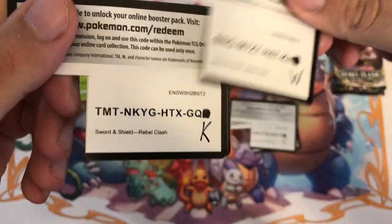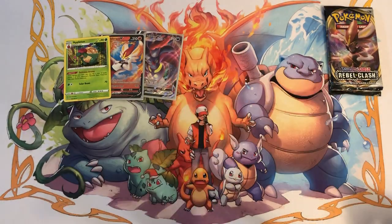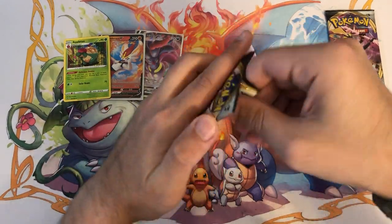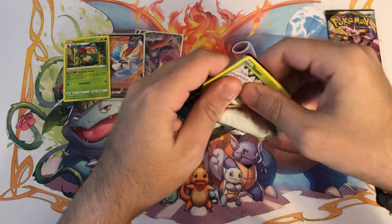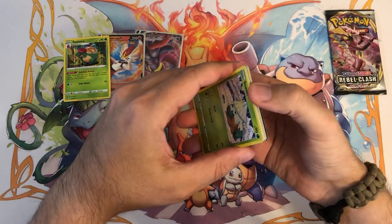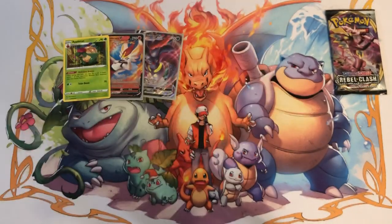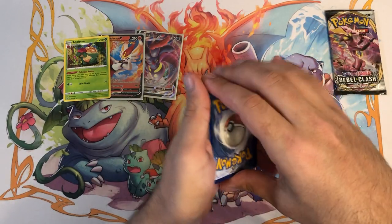Alright, that's enough talking — got an old Magma reverse here, more amazing artwork, and behind that good old Cramorant — my arch nemesis from Sword and Shield base. I think I pulled like 10 or 15 Cramorant Vs during my initial run of that set. Let me take a short break — got a couple packs left but want to give out some more codes. Hopefully you guys can get some of these. If you've enjoyed this video, make sure you leave a like and some comments — I respond to all of them.